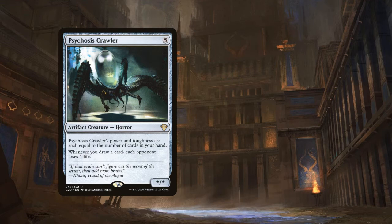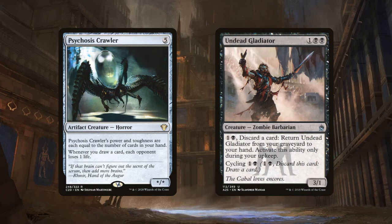We've also got a little bit of jank with Undead Gladiator — a 3/1 Zombie Barbarian that lets you pay 1 and a black and discard a card to return it from your graveyard to your hand, but only during your upkeep. It has cycling for 1 and a black. This is basically an inefficient, recursive, emergency cycling enabler. Ramirez and Ravos give you much better recursive value, but if they're disabled it's pretty hard for opponents to stop Undead Gladiator — it lets you filter through your deck, but only once per turn for 4 mana total.